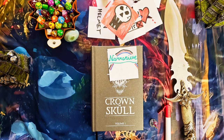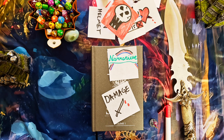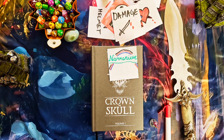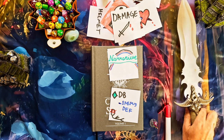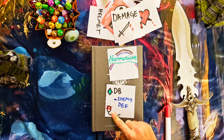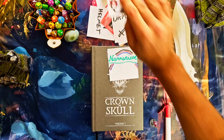Now that you've been beaten up, you want your sweet revenge — you want that damage rolling. But do you need to hit the enemy first? No — in Crown and Skull there is no to-hit roll. You just roll damage. Let's say your weapon has d8 damage: you roll the d8 and subtract the enemy's defenses. That goes straight into the enemy's body.